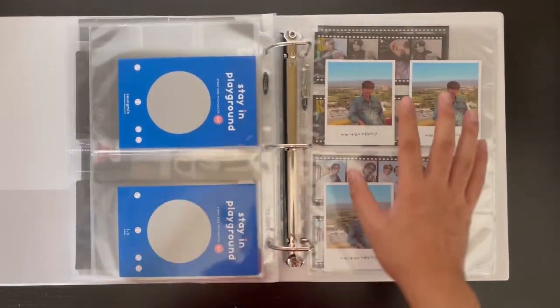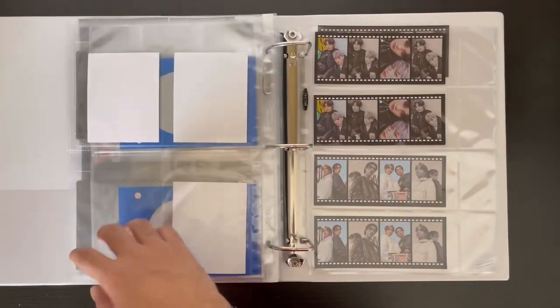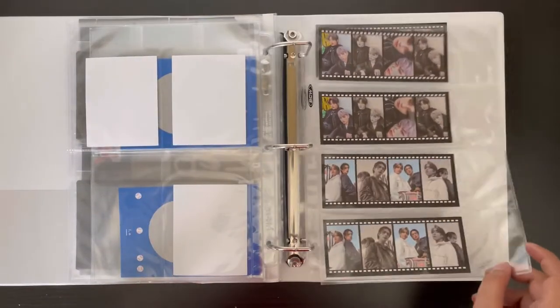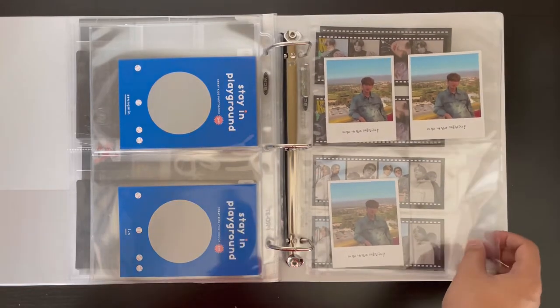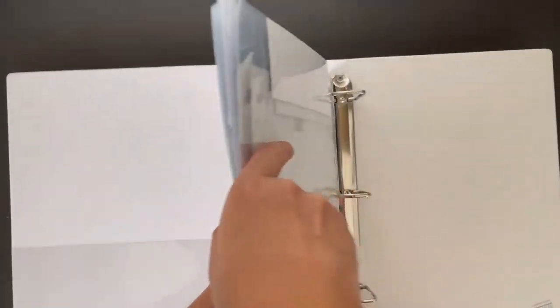This is just my extras page — extra Changbin polaroids and extra film strips, which tells you how many albums I bought for Go Live. And that was it for the Stray Kids binder, so let's move on to Treasure.